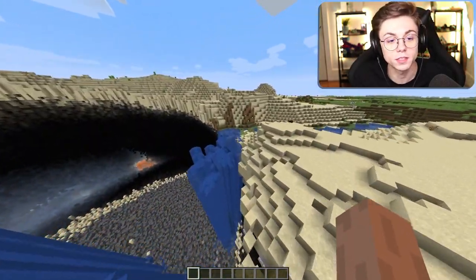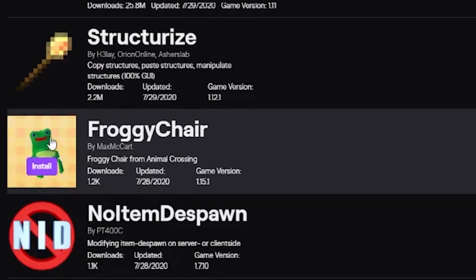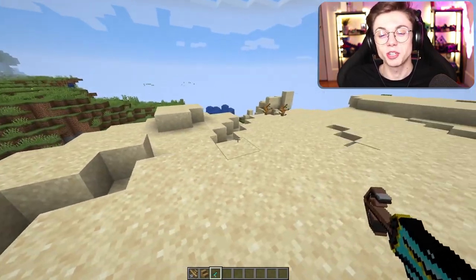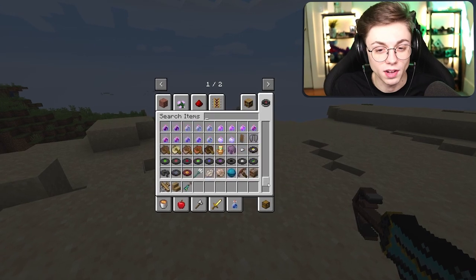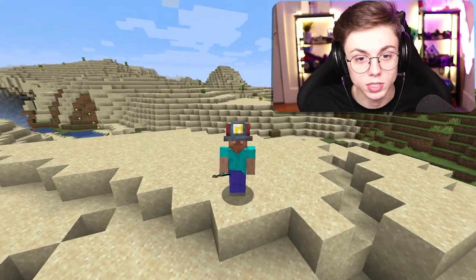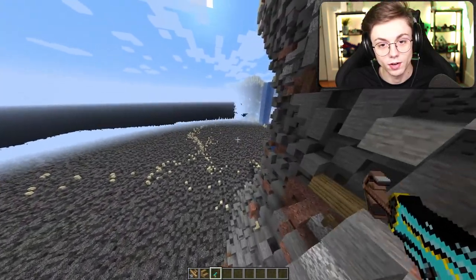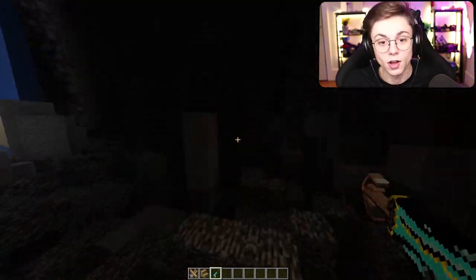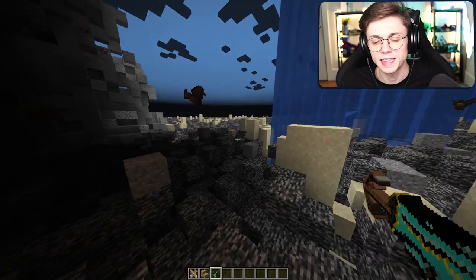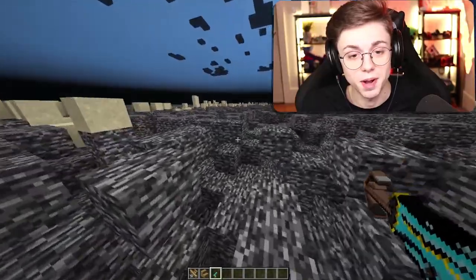You guys remember Froggy Chair? I just realized Froggy Chair is not gonna work — same with most of the other mods I downloaded. You have to have the Fabric launcher instead. The only thing I can get is the Mining Helmet, which looks absolutely baller. Let's see if it works in the dark areas of this cavern — it does! It's not the best, but hey, it works. They should have had this in the game like 10 years ago.